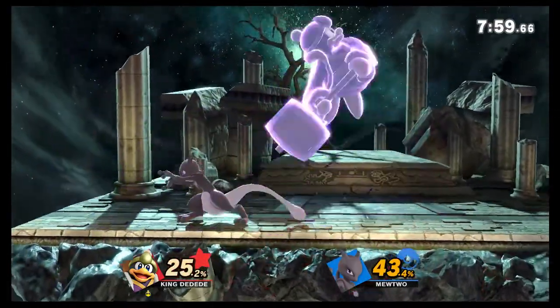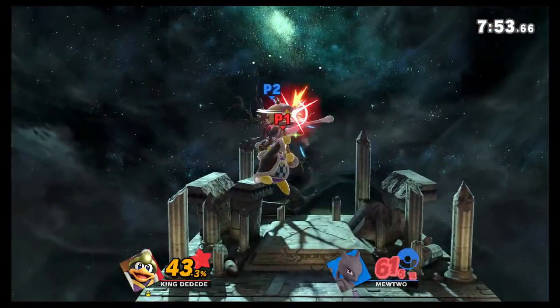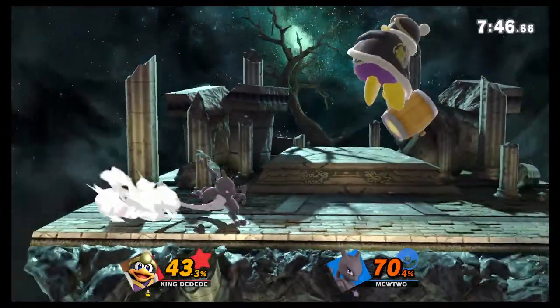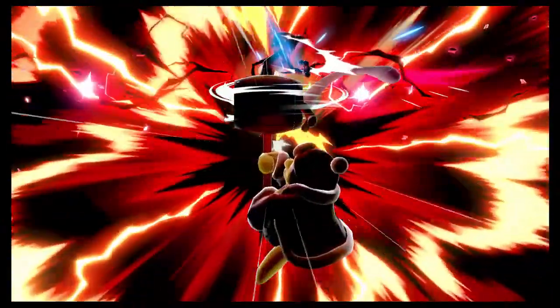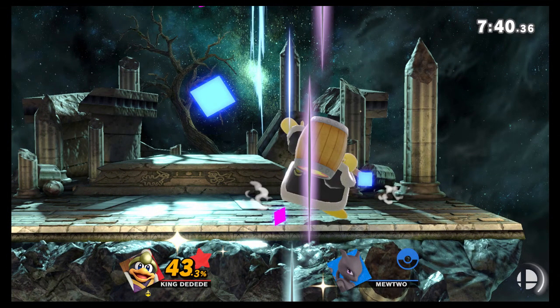Amazingly, Mewtwo rolls away from my forward smash, just barely out of range. I shield the Hypnosis successfully and combo. I probably could have had him there but that will do it — we'll get the screen splat on that.